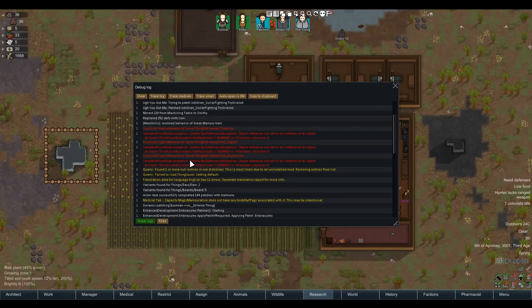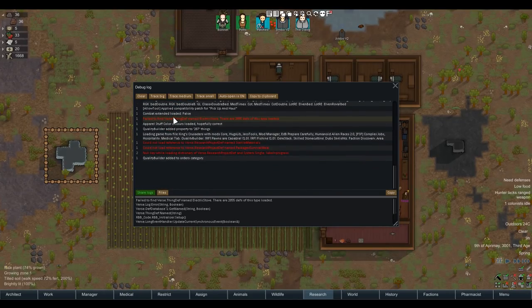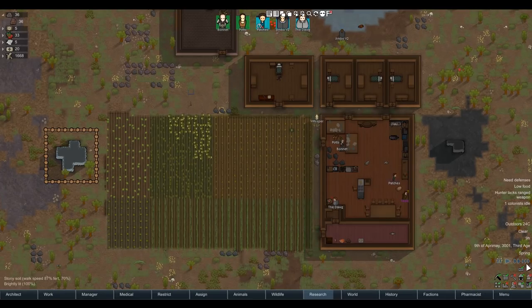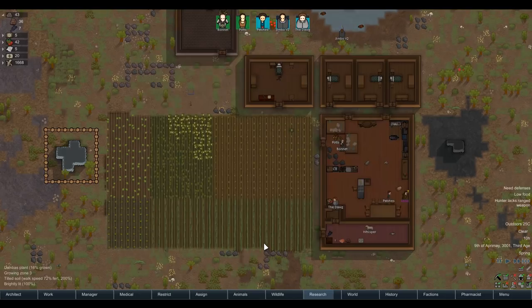I really don't get any errors at all. We've got some here which are to do with quarries - three errors thrown by the quarry mod, happens every single time. We've got one there, cannot find an electric stove because the stoves have been removed, and then cannot find sterile materials packaged survivor meals because we used a mod to remove them. Besides that, we're getting no persistent gameplay errors, so there's nothing wrong with what's happening.